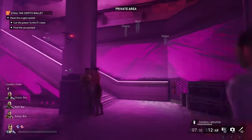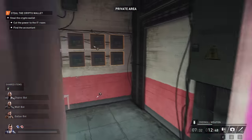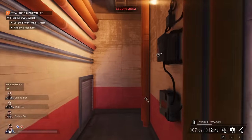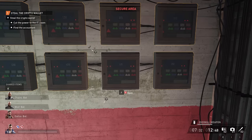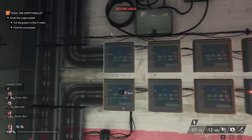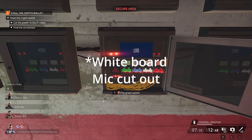Since we have the blue key card, we can access this area up here — the electrical facility. Go in and find the one that says L115. This will be randomized, so it could be any of these on your playthrough — just make sure to pay attention to what's on the whiteboard. We're going to flip the green switch.